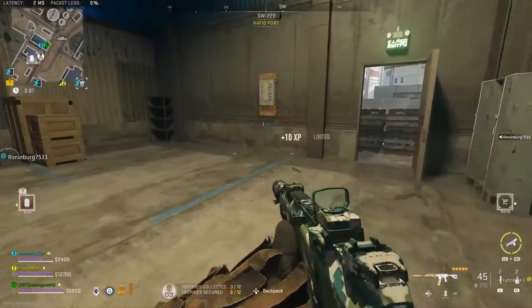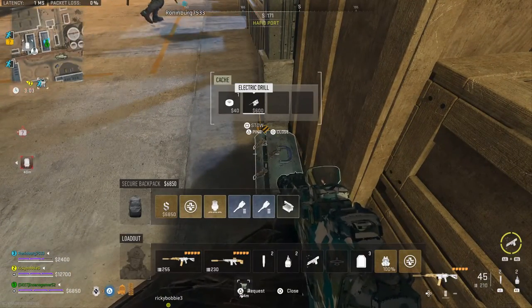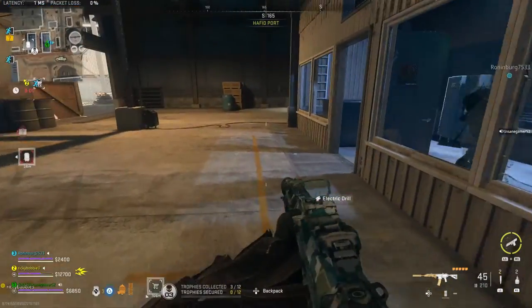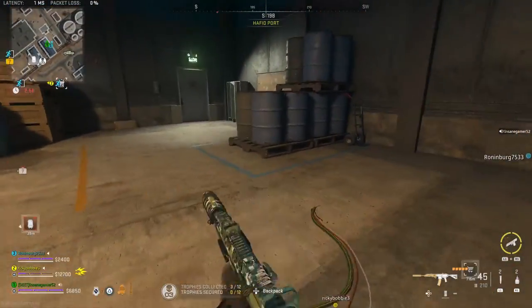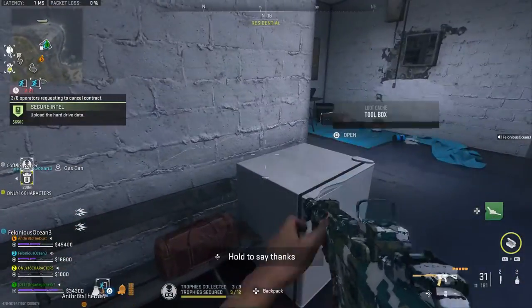Once you get a gold skull, you need to find an electric drill, which is most common in toolboxes and as ground loot on shelves. The best areas to find these are in warehouses and offices like Haffitport and Almazra City. Once you find an electric drill, just head to the nearest gas station which should have a gas can.